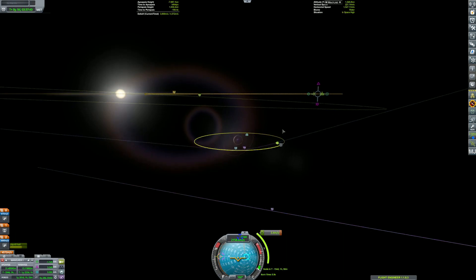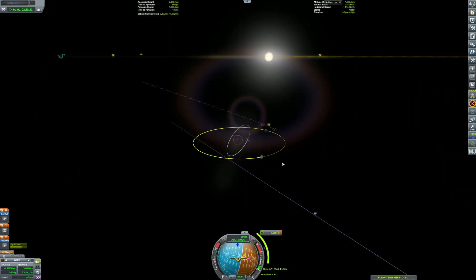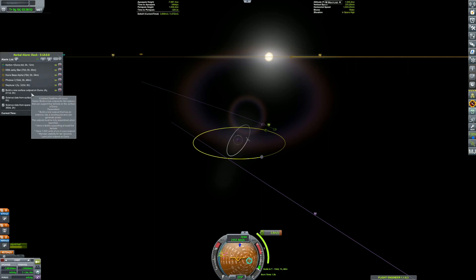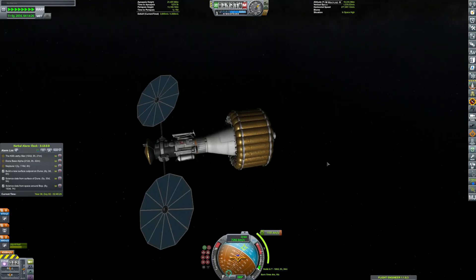Now I'm going to make a maneuver node that gets us in line with our eventual target - whatever the name of that moon is again. Block? Anyway, Duna's moon.